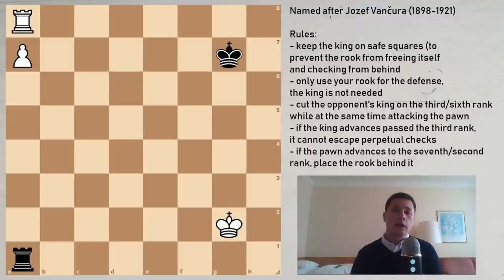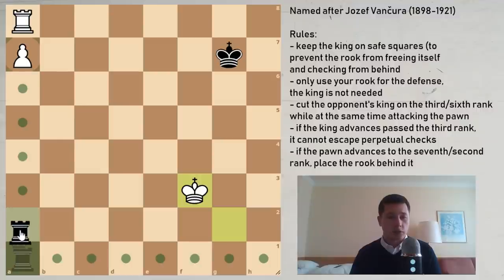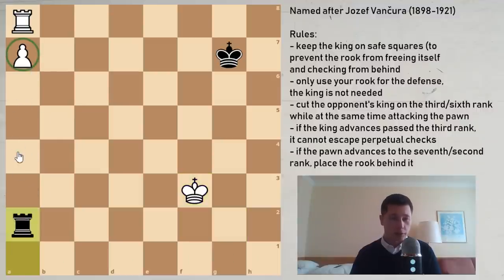The only difference is that the pawn has advanced from the 6th to the 7th rank, and this makes the position an automatic draw. So what you have to do in this position, regardless of who is to move — let's say it's white to move, white plays king to f3 — you just wait and keep the rook in front of the pawn, preventing the white rook from moving. What's key is that you leave your king on these two safe squares.